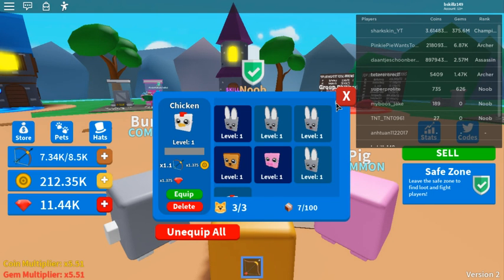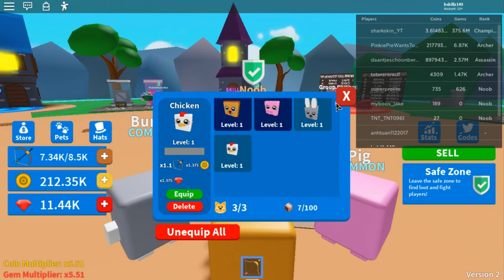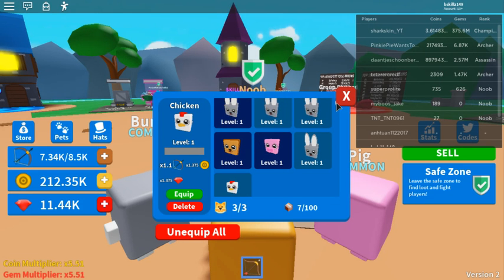Going over to your pets, you can have an inventory of 100 and you can only equip up to three pets at a time. There is a game pass for unlimited equipped pets, which is pretty crazy but very costly. Right now my strongest pets are my lion, my pig, and the chicken.